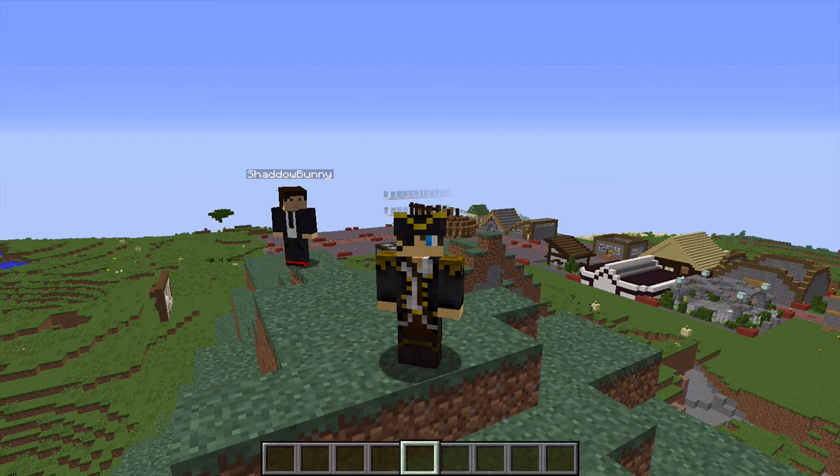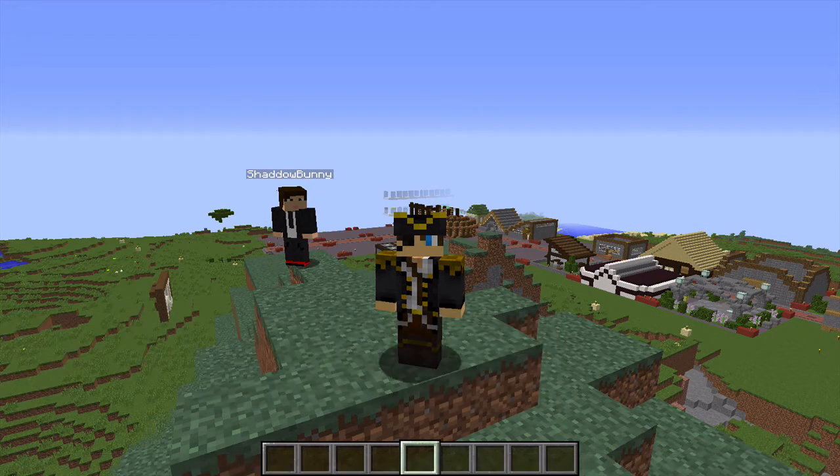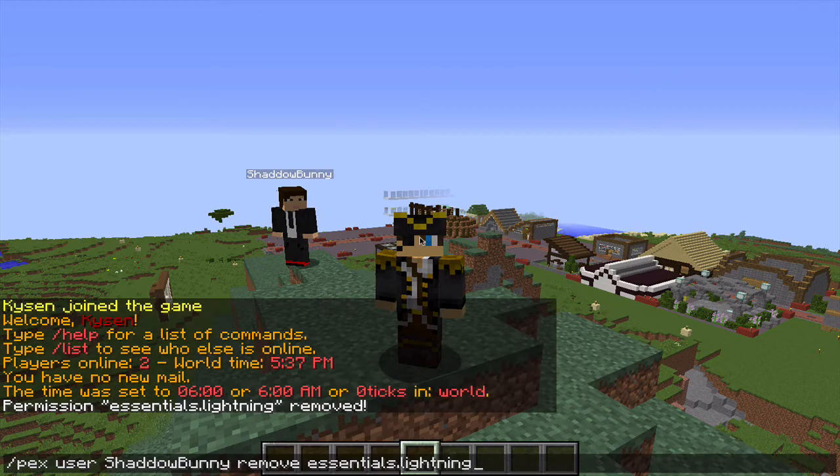As well as adding this command to a player, you may also want to remove it at a later stage. The command to do that is as follows: slash pex, then user, then the player name which is Shadow Bunny, then remove, and then the name of the command you want to remove, which is essentials.lightning, just like this, and the second one: essentials.lightning.others.